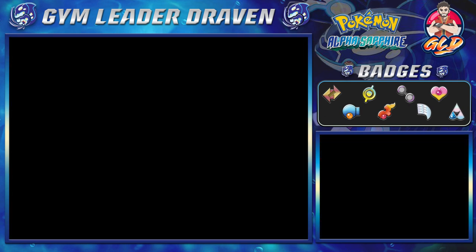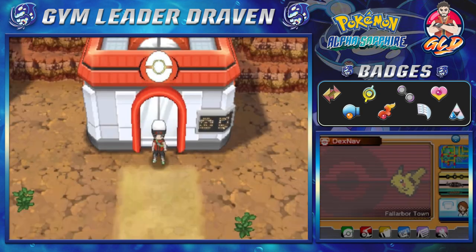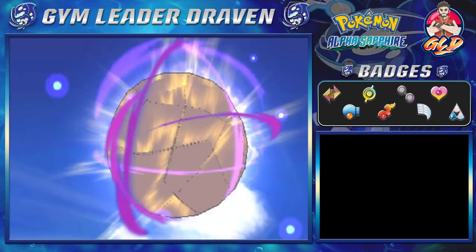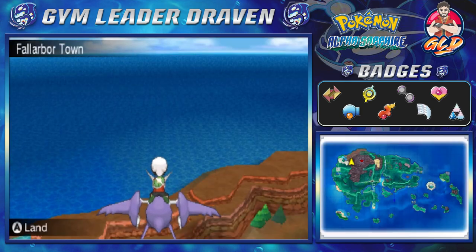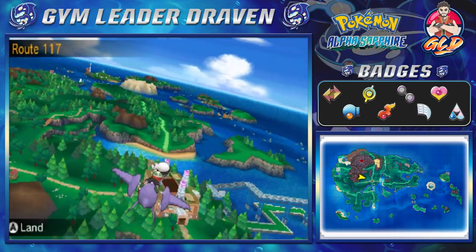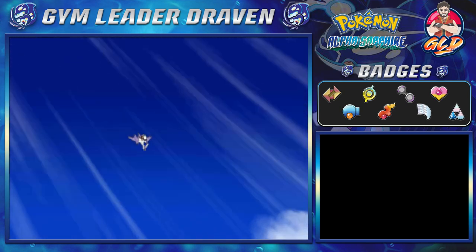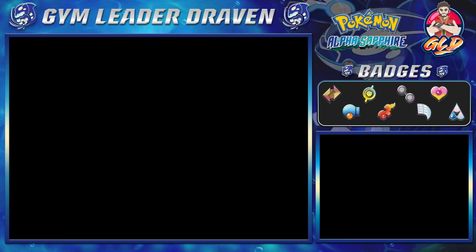First thing's first — I keep going with the surf or fly technique right here, but what I'm going to do right now is we're going to Mauville City because I just realized something. So let's go ahead and fly over there. As you guys can see, it looks like a big old factory right here. Okay, let's land right there. Here we are — Mauville. I love the way we just slide like that.